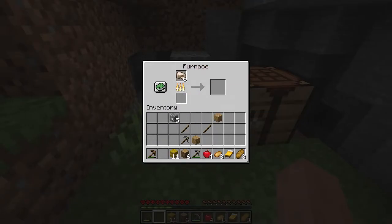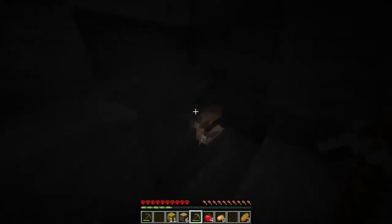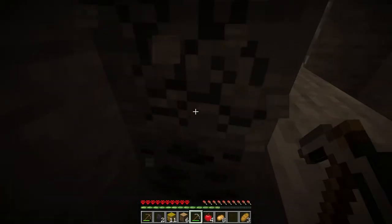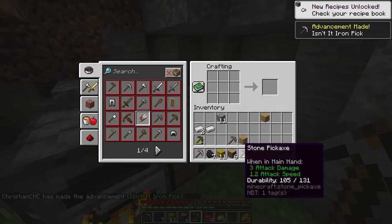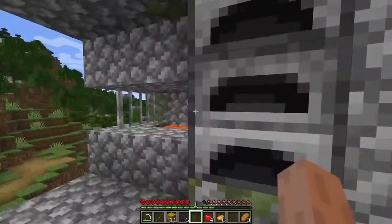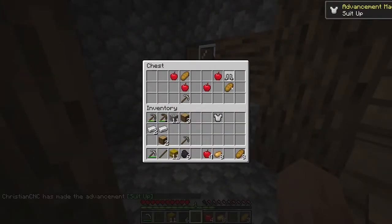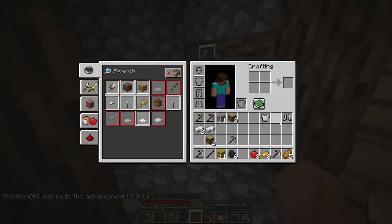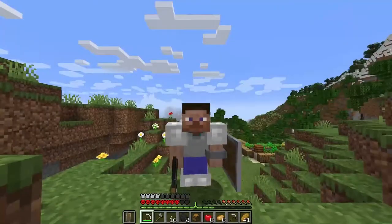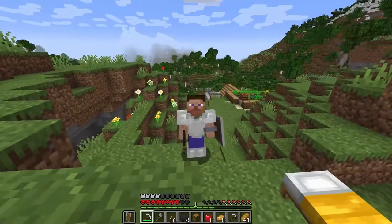We should make an iron pickaxe and iron armor. Let me make a furnace — furnace acquired! Smelting some iron with my coal. I need more coal. I hope I don't see any creepers in here — never dig straight down! Oh, there was already a furnace here. An iron chest plate and so much loot — we should clearly equip that. What are you looking at?